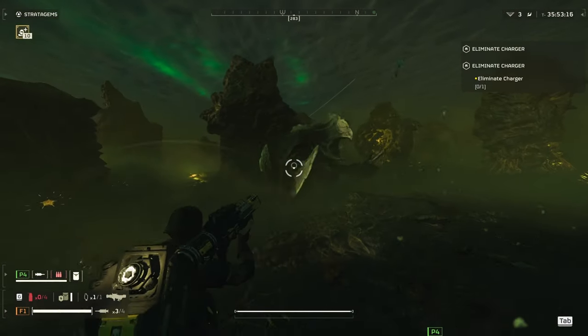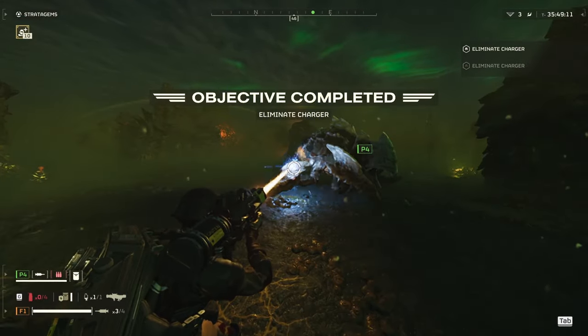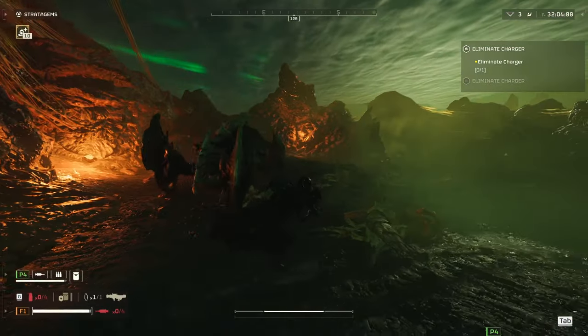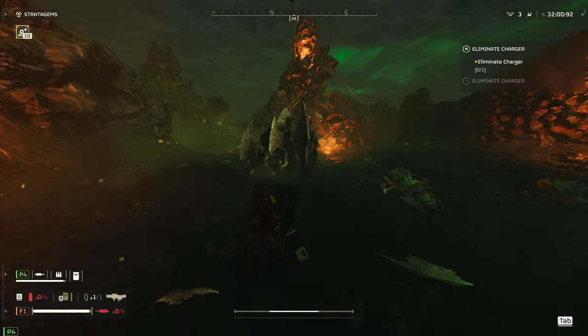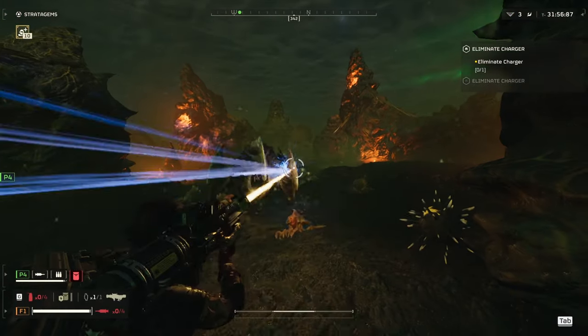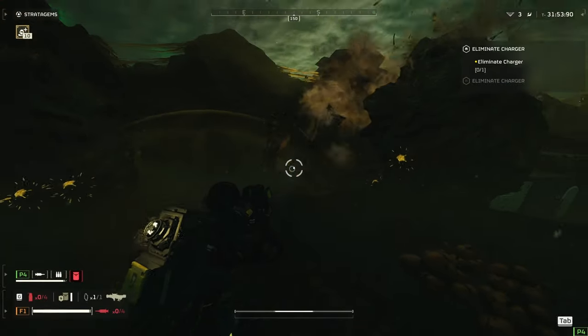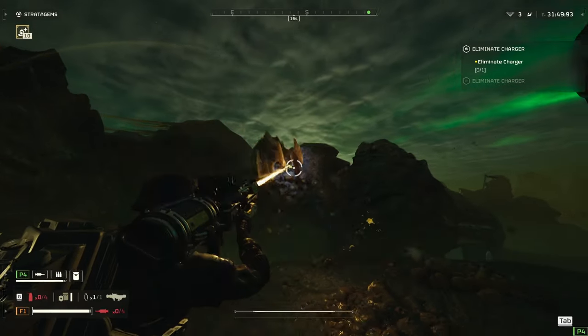Now, I've been wondering why it felt inconsistent to kill Chargers, especially with the Laser Cannon. Sometimes you kill them almost instantly, and sometimes you just don't do any damage. But after a couple of testing, I found out that one of the Charger's legs becomes weak after a charge. In my experience, it's kind of random when it comes to which leg becomes weak, but one of them does become weak.